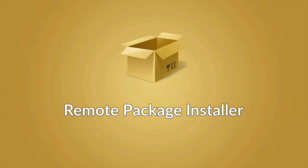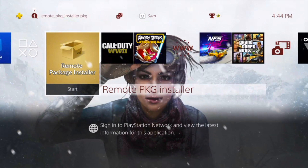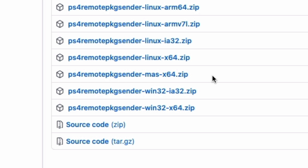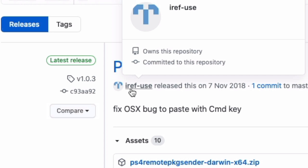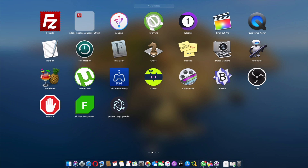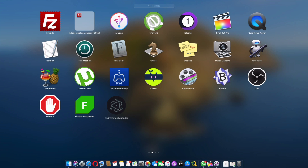The first thing you need is a remote package installer package for your PS4, which I'll link in the description. The second thing is the PS4 remote packet sender for the system side. There's a Mac OS version - I think it's renamed as 'mas' which is probably a mistake - and also a Windows and Linux version. We'll have to thank iRefuse for this one. I already have my Mac version installed, which is the PS4 remote packet sender.